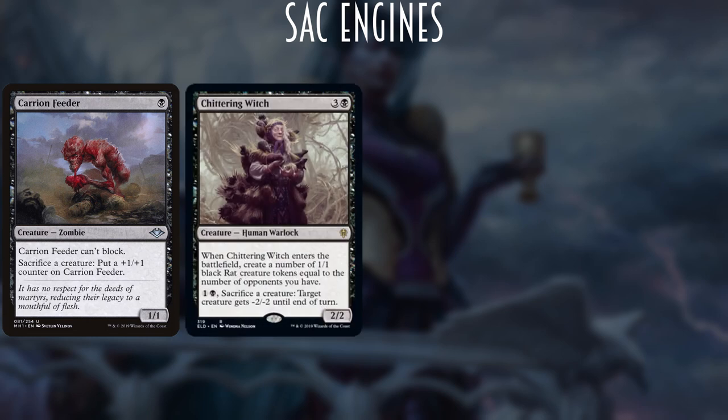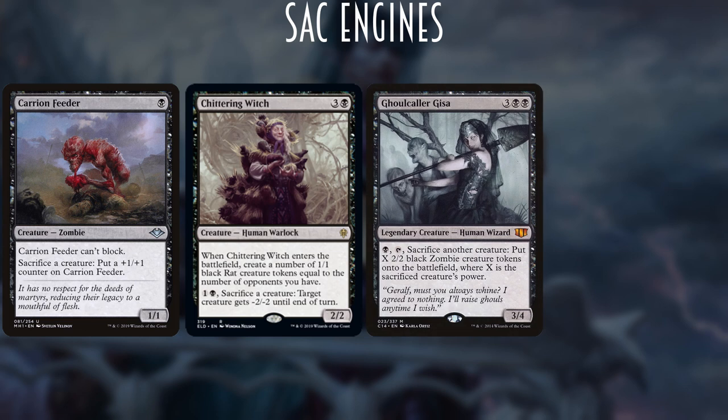We're going to run Chittering Witch — a new 4-mana 2/2 Human Warlock that enters creating rats equal to the number of opponents (on average about three), and has an ability where you pay 2 mana and sac a creature to give target creature -2/-2, turning bodies into removal. We have Ghoulcaller Ghisa, the 5-mana 3/4 Human Wizard, who for a black and tap lets you sacrifice another creature and put X 2/2 black zombie tokens into play equal to that creature's power — effectively turning one zombie into two or a big creature into a lot of zombies.